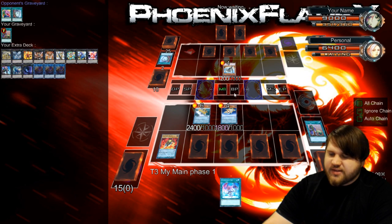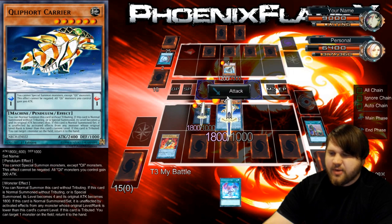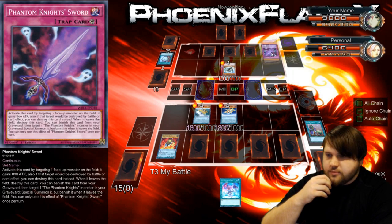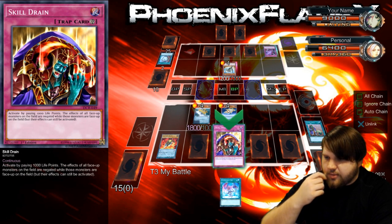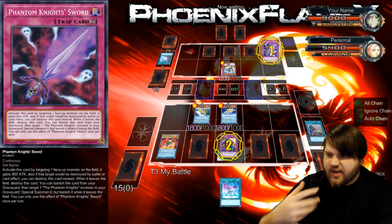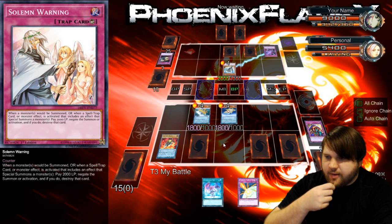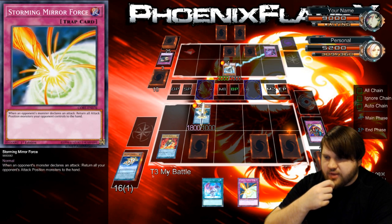This is going to be a weird yet interesting matchup because we're both playing stun decks. But I believe my stun deck could be superior because, you know, pendulum monsters. Phantom Knights of Cursed Sword — I'm going to flip Skill Drain so that my stuff gets bigger, because this makes it gain 800 attack and it won't die. A Dark Bribe — well, that clears my zone, so that's fine.